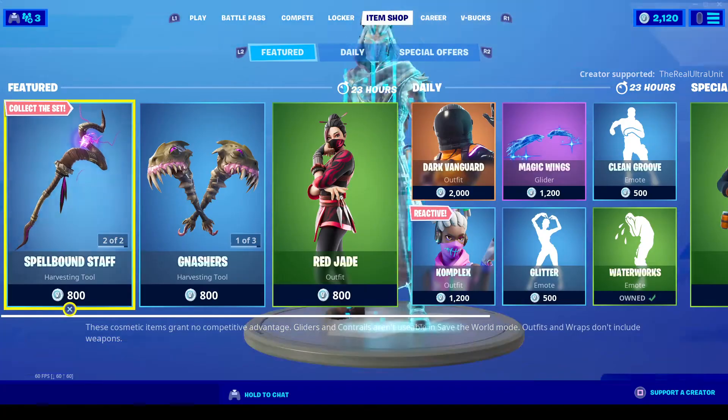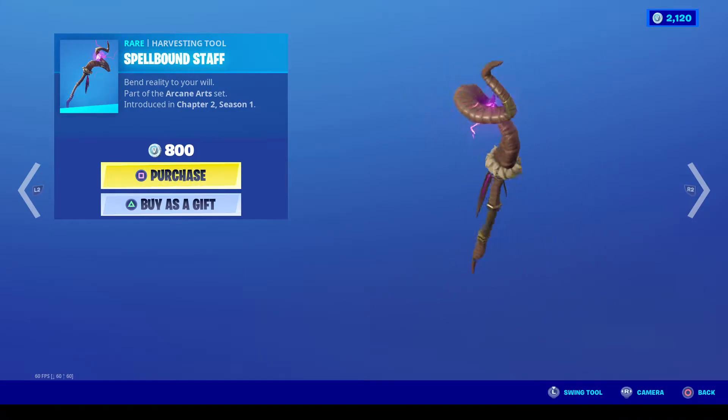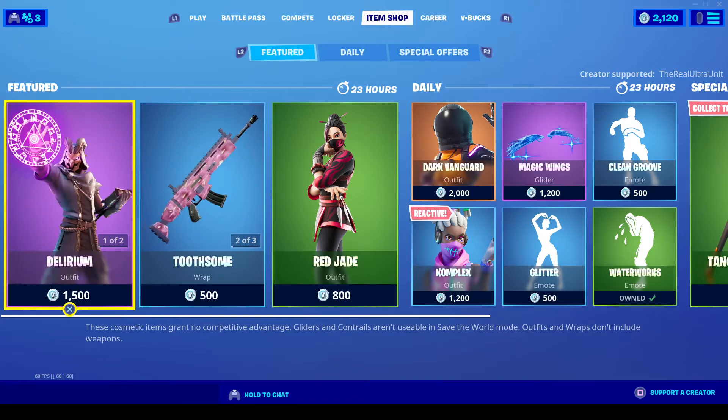His back bling also looks really sick, and this is his pickaxe — a really cool wizard wand or staff they're calling it. If you guys would like to hear what it sounds like, here's the sound. Very interesting. It's like a combination of the slug pickaxes I have and just like a wooden pickaxe.